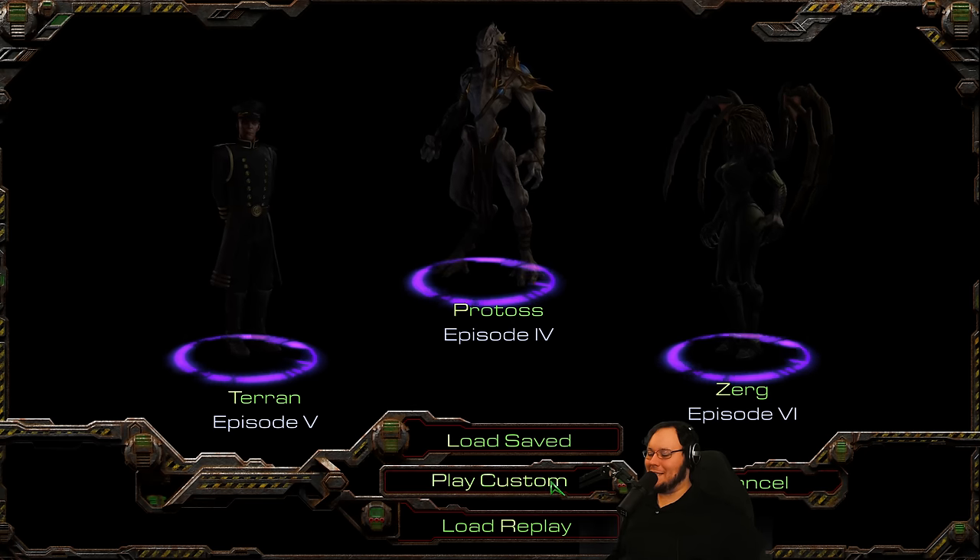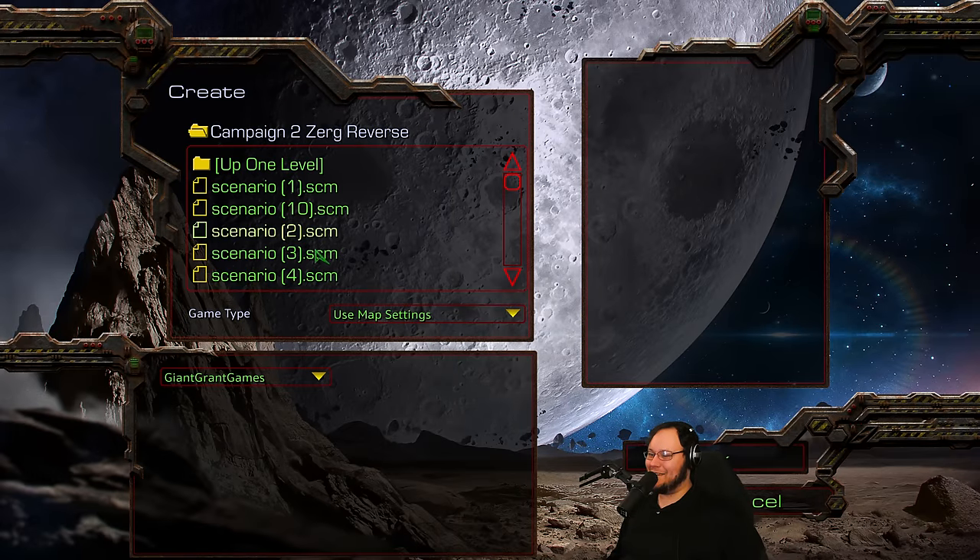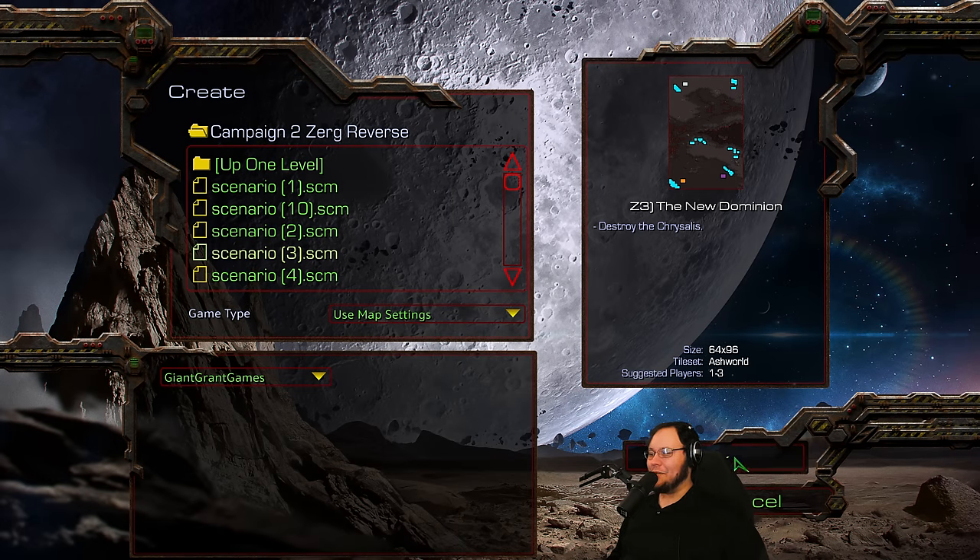Let's do another one. It's been 17 minutes and we've beaten two missions. Which one is this? The new dominion — destroy the Chrysalis. It's just chrysalis o'clock here.